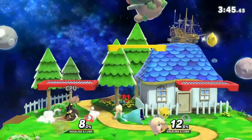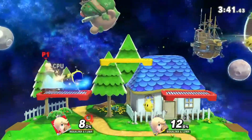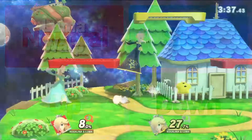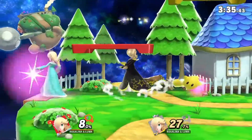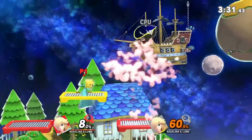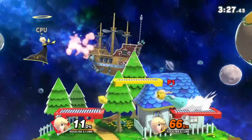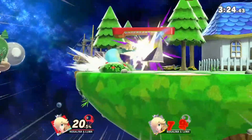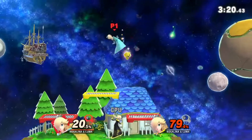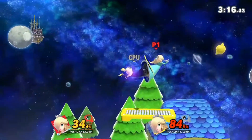Being that Rosalina has the Luma alongside her, I have to keep that into account when making moves for the pair. Neutral special would be Luna Warp. Similar to her regular neutral special, this is able to help you position your Luma around you to help attack better. However, instead of the usual charging up in order to send them forward, this would allow you to direct Luma in the same way as a Teleport up special. Like most teleports, this will deal no damage, however you would have much better control over your Luma.